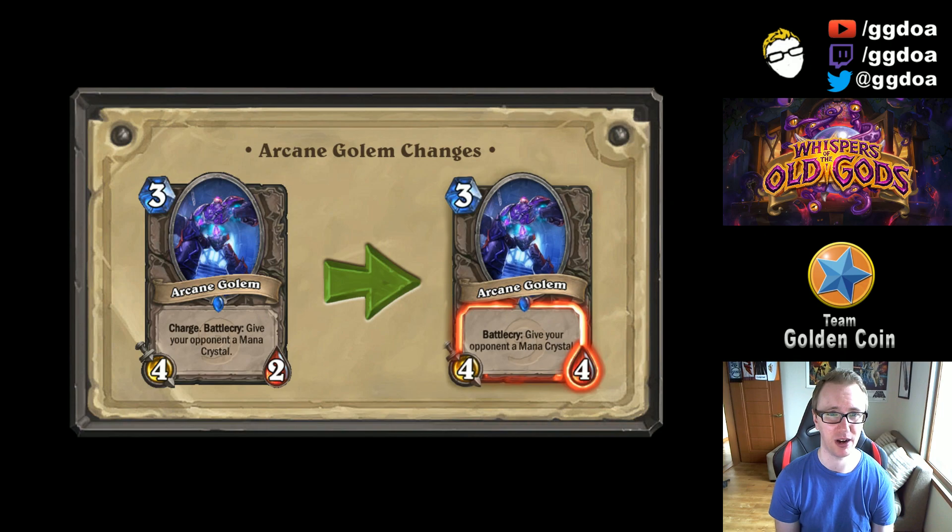When you look at Arcane Golem now, you're paying one less mana for a 4/4, but you're giving your opponent a Mana Crystal so they can play something that meets this card in stats on their turn. I don't think it makes this guy that good anymore — maybe if he was a 5/5 or 4/5 for 3 it would make him really worth it. I think this is the beginning of the end for Arcane Golem as far as usefulness in standard format competitive decks.